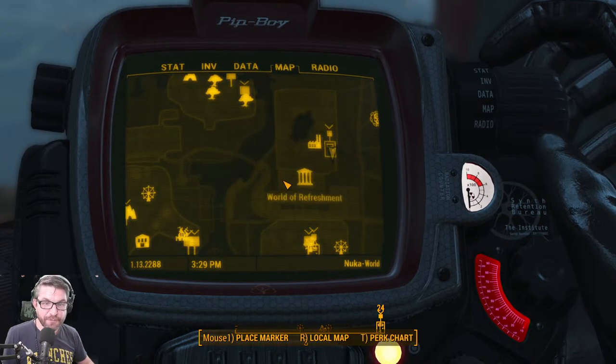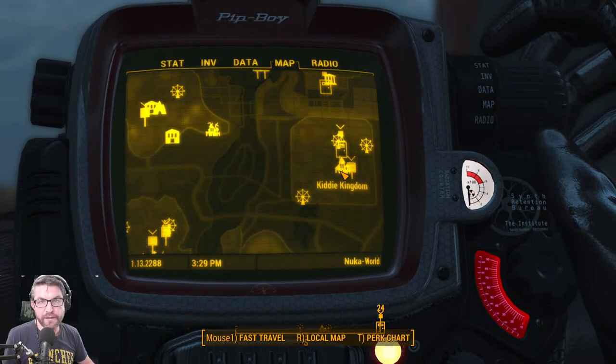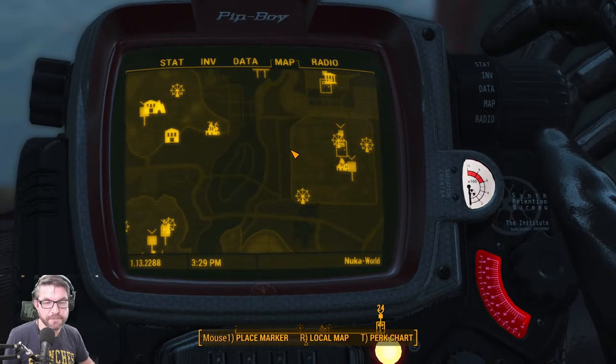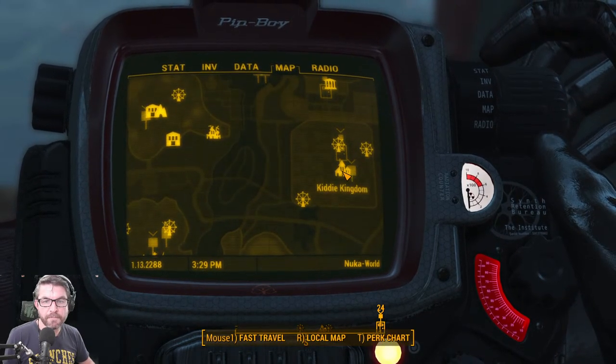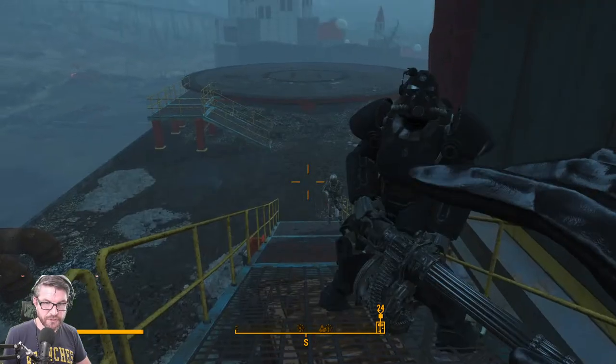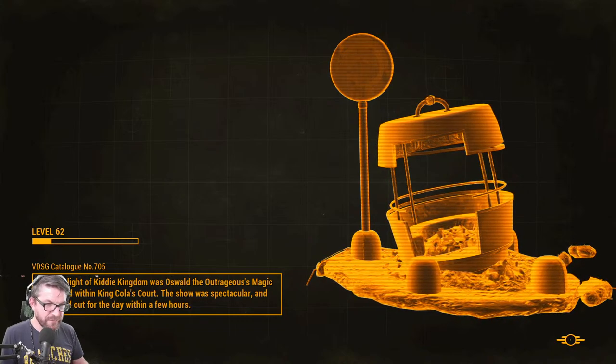I haven't tried his cowboy carbine but the launcher seemed really interesting because I want a lower-weight alternative to missile launchers. We're going to show up at the gates in front of Kitty Kingdom right when I fast travel there.